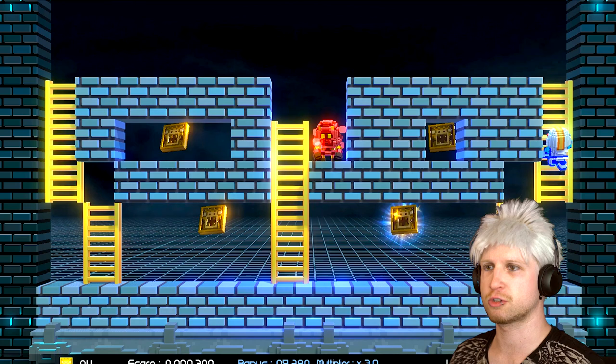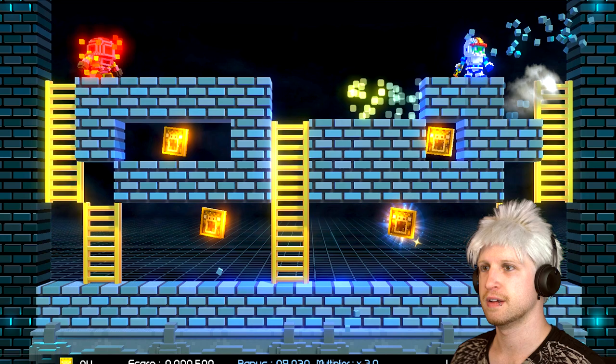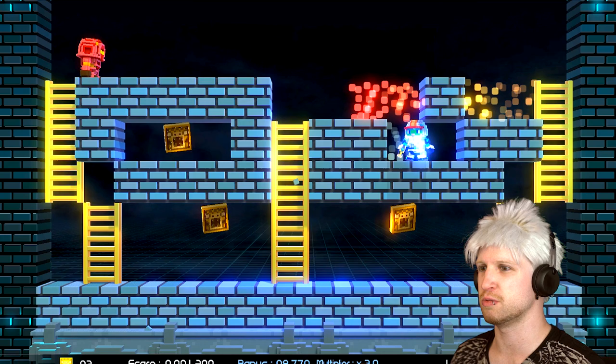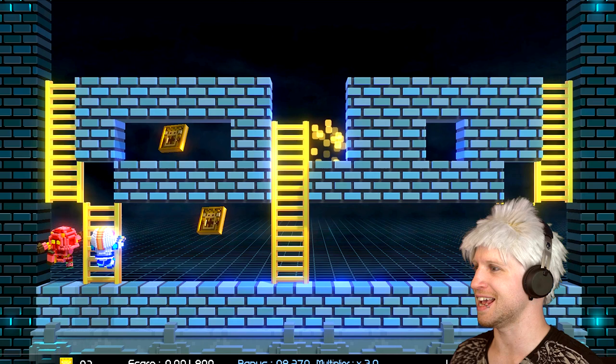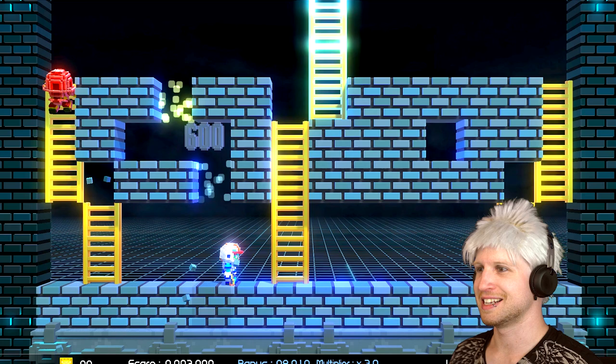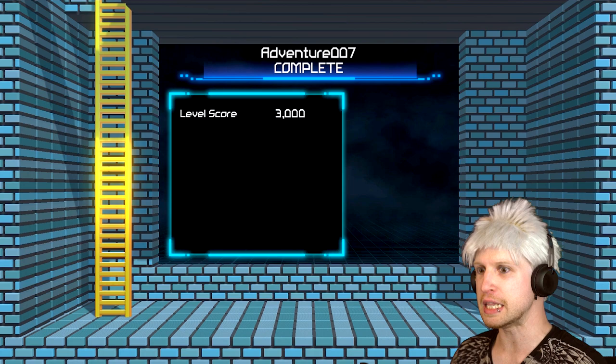Does fall damage hurt them? It gives us 300 points because it stuns them though. Oh boy, he's going to get angry with me. So we just do — yeah, that's all I was supposed to have actually done the entire time, but now we got to get this guy out of here. This enemy is such an idiot. There we go, well that'll end up working. That was kind of clutch. I'm really bad at these types of games, I just enjoy them.